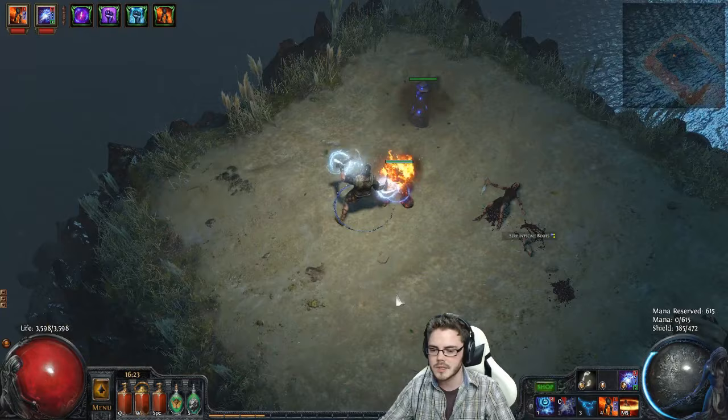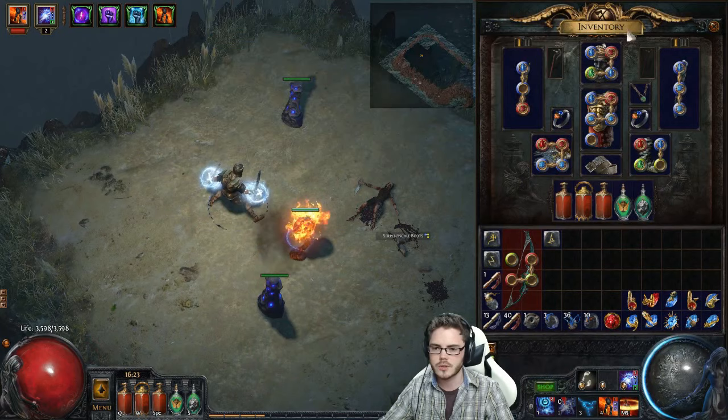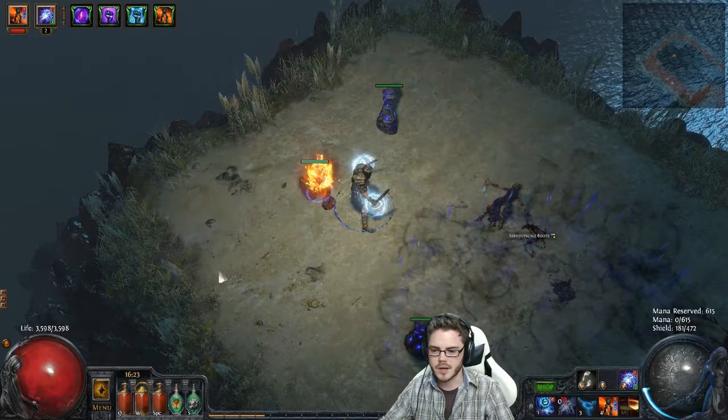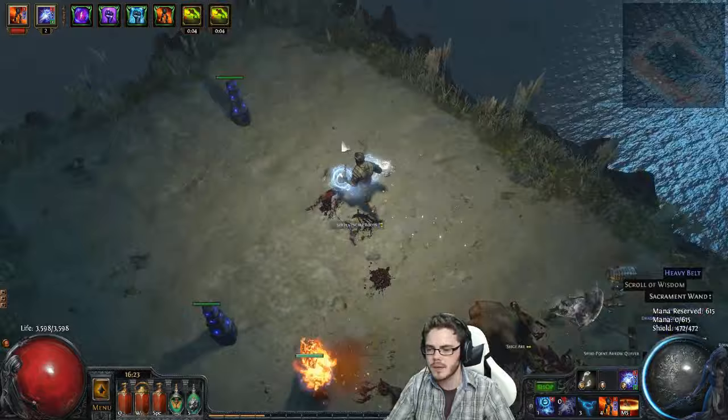For me that is two Totems, curse, Enduring Cry. I have more energy shield than I need, so I could drop some energy shield on gear. I'm using a pure armor chest plate, and I could probably even get rid of some of the energy shield on this gear here and still get by. As you can see, even if I throw down another curse to get the whole pack, I still had a free 200 ES, so I could drop quite a bit and still have it work really well.